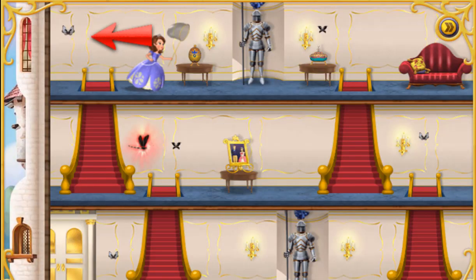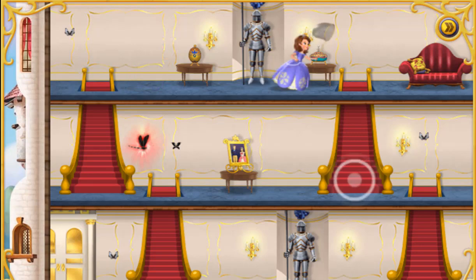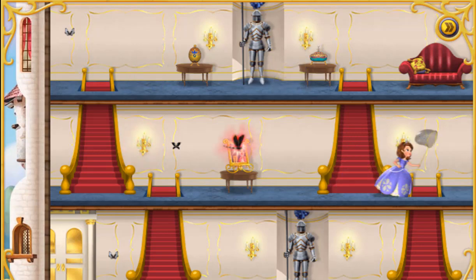Guide the princess towards the black and white butterflies by tapping or clicking on the screen where you want her to go! Collect as many butterflies as you can and earn points! But watch out for dragonflies!